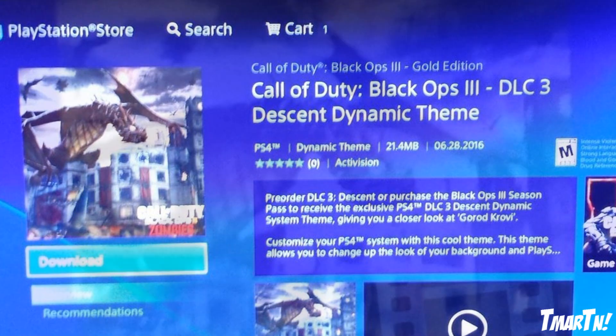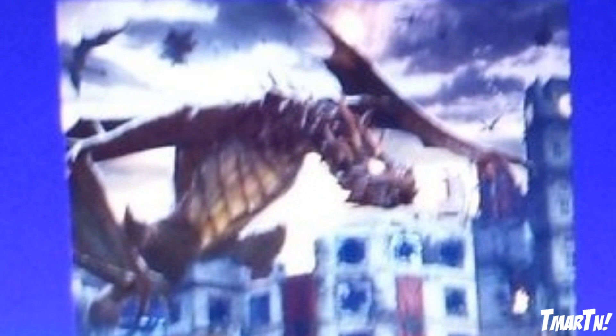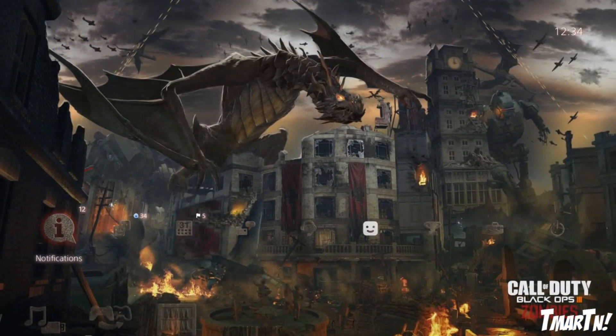Next up, you guys can see there's kind of a little preview image of a very blurry dragon perched atop a building. Courtesy of Charlie Intel, we actually have a much higher-res version of this image — and holy cow, this looks absolutely insane.